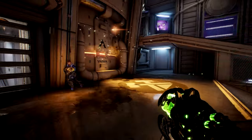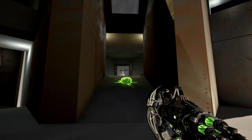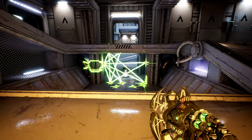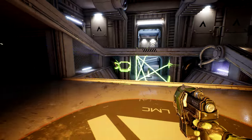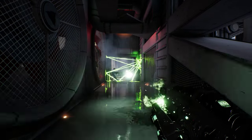It still has that famous secondary fire big bio ball which we all know and love, but it also now can be combined with the primary fire to make a bio web. This web can block doorways or temporarily slow down your opponents long enough for you to get away, or even kill them if they're silly enough to walk through it.